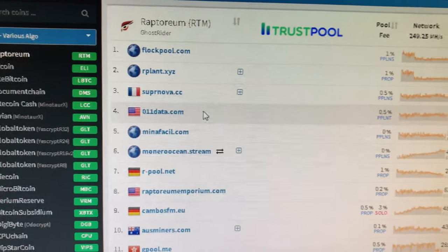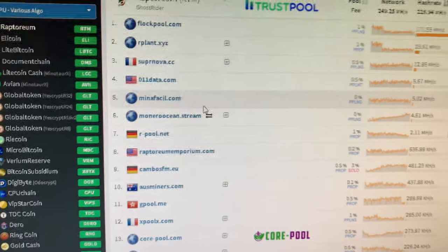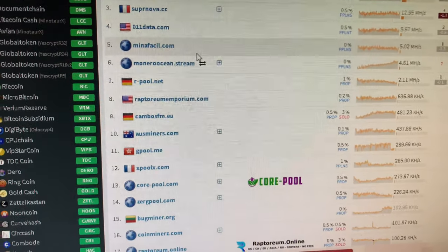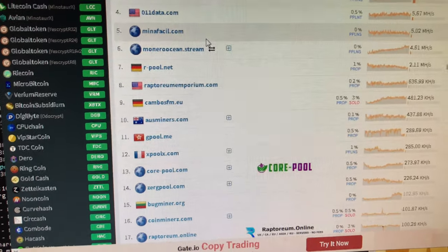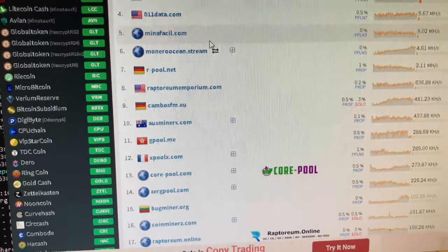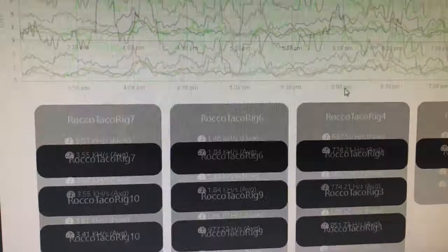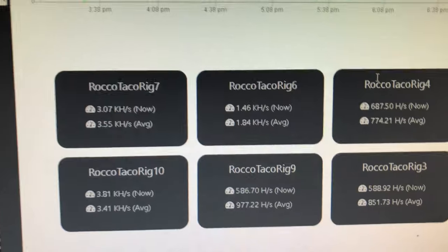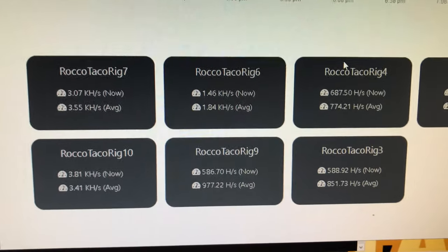I hope this makes sense — memory matters. If you're looking for memory for CPU mining, look at CL14. I did another video on what that means — the speeds and all that. The upgrade to CL14 memory does make a difference on the average hash rate for Raptorium. That's the summation. Take care, bye.